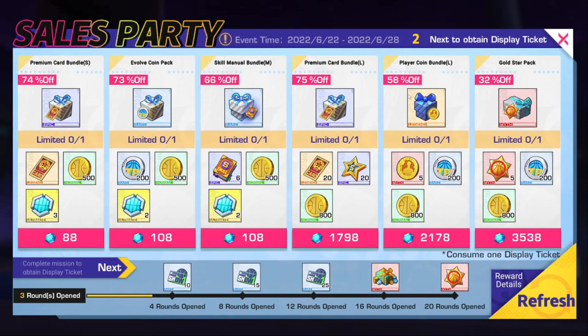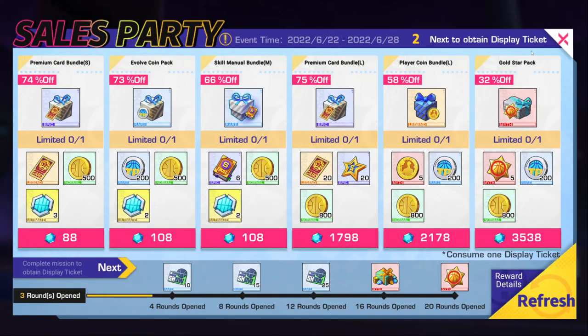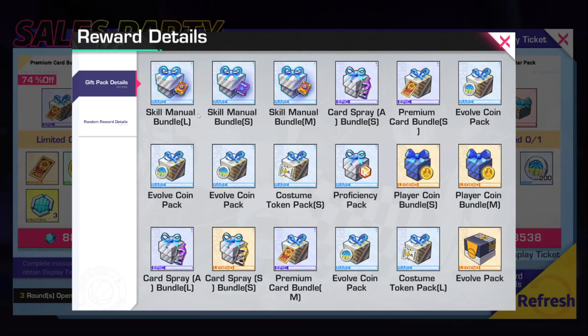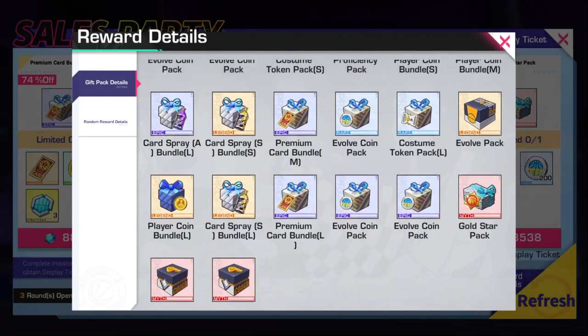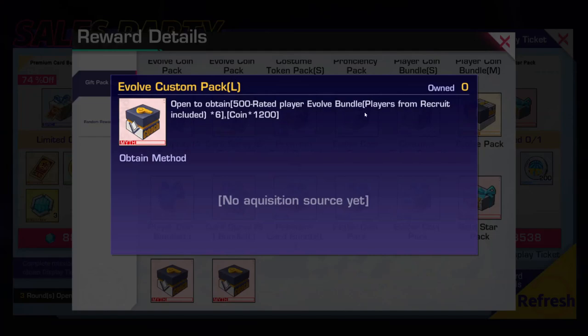This event has helped me so much. I've been a big advocate of getting stuff free or watching ads, but I actually had to spend on the last event — you guys saw me top up to get the all-stars I wanted. Here's the event right here. You can refresh and this is the full list of rewards: skill manuals, evolve coins, card sprays, card vouchers, evolve coin packs. The best one is the evolve custom pack.